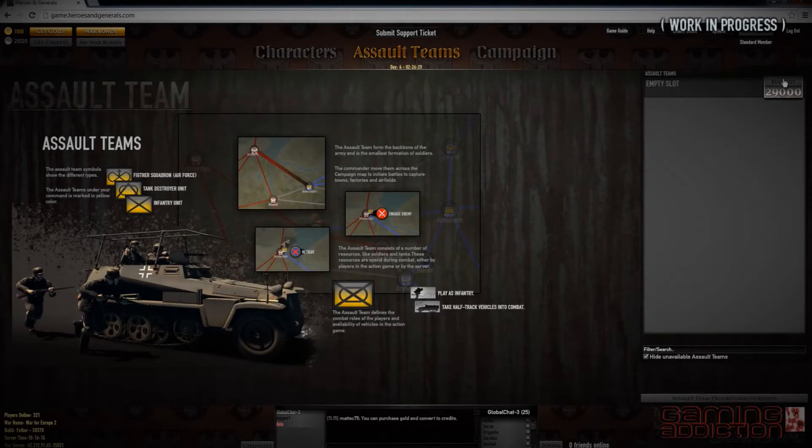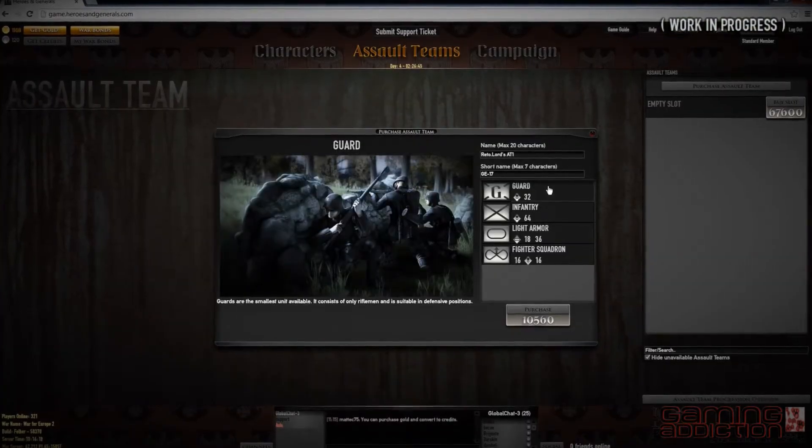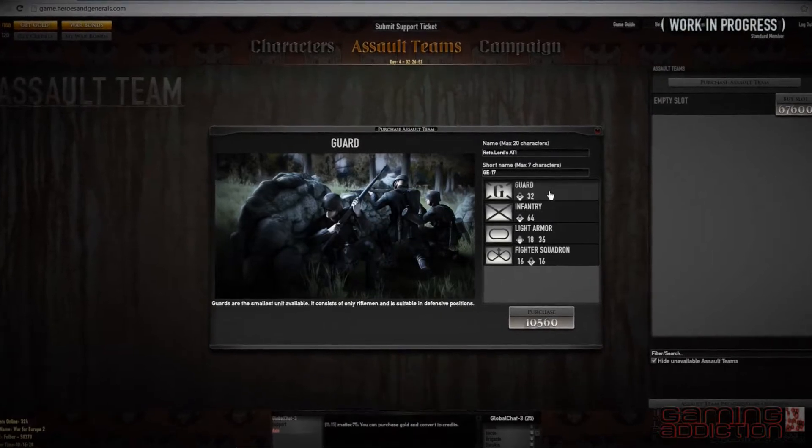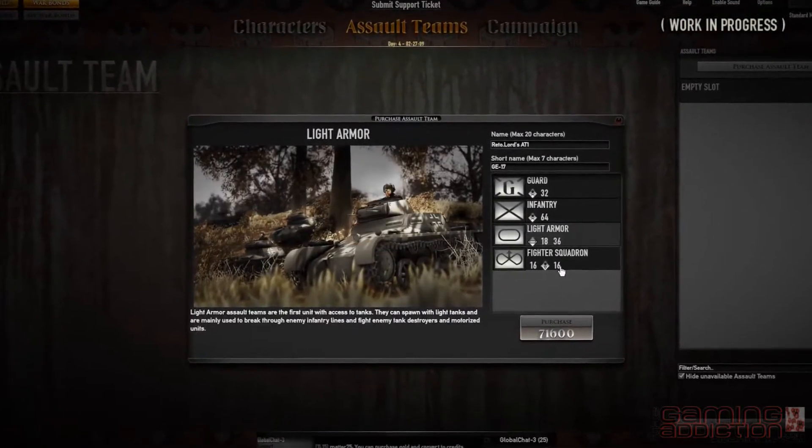One of the major new features in the Felber build is that we've introduced new Assault Teams and Assault Team progression. We now have the following basic Assault Teams: Guard, Infantry, Light Armor, and Fighter Squadron.